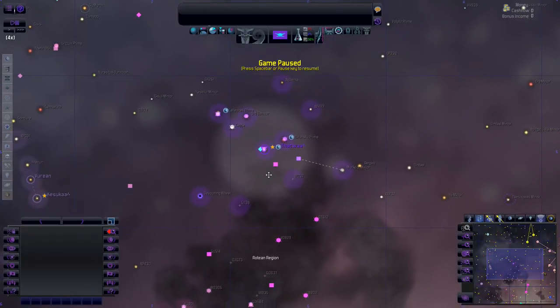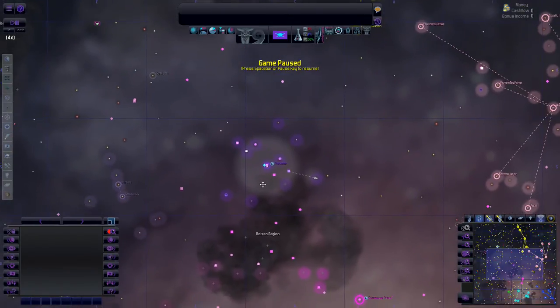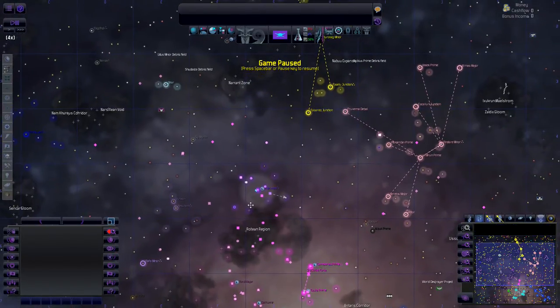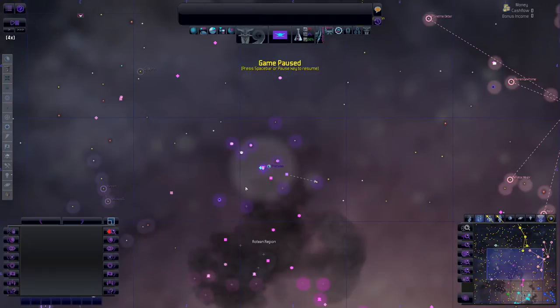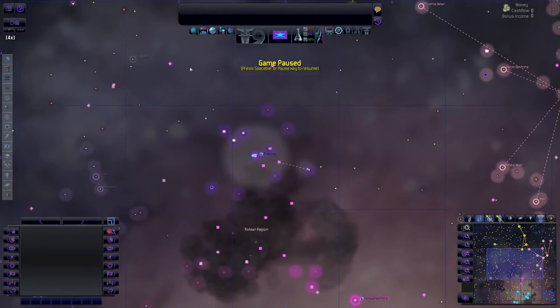Welcome back to Distant Worlds Universe episode 15. Last time we left off, we were basically working on retrofitting our ships with hyper drives and we wanted to nab up that system.